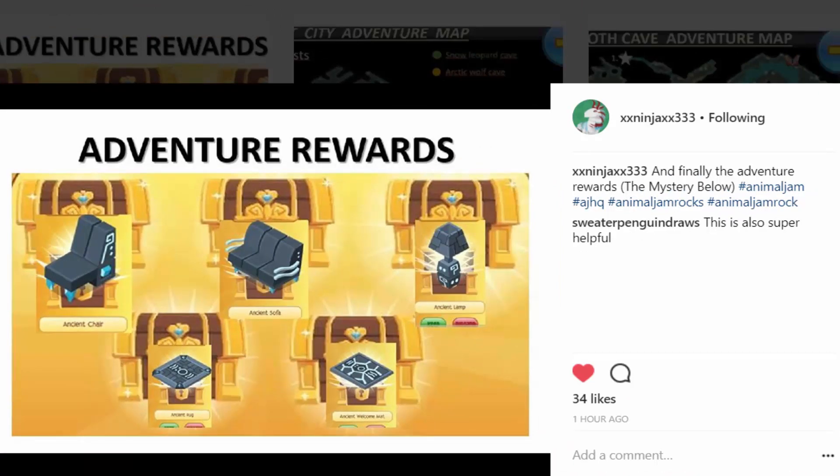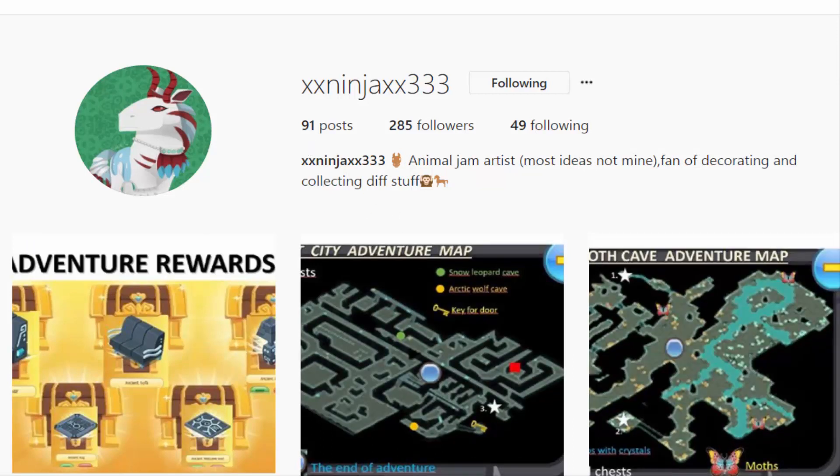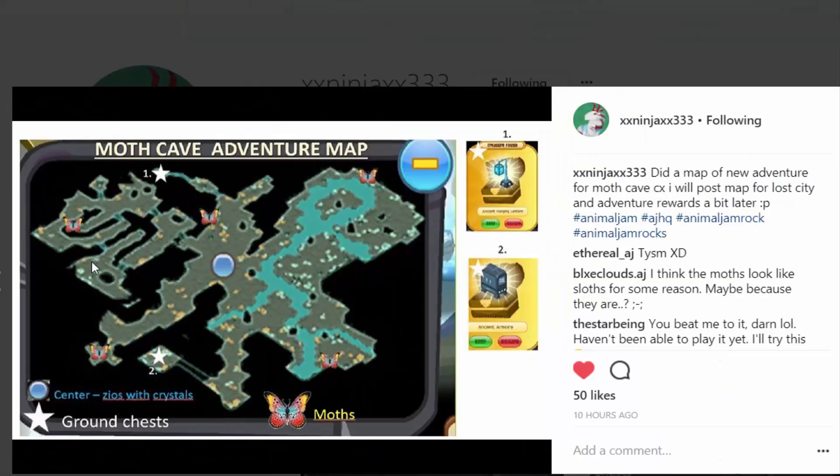I actually got this ancient chair because I didn't know what to click. The items are pretty cool, but I tried to put them in dens and it didn't quite work, so I just decided to trade them away to people that really wanted them. Once more, a huge shoutout to you — thank you so much for finding this out and spending your time on this. The first part of the adventure with the moths is a pretty easy part; we did it without any maps. The moths are almost at every corner, and the map sort of forms a moth shape, which is really cool. There are also two more ground chests where you can get a lamp or a wardrobe or something like that.